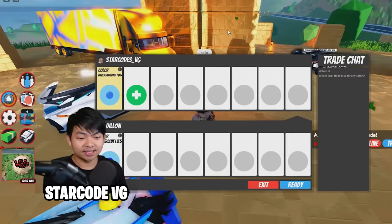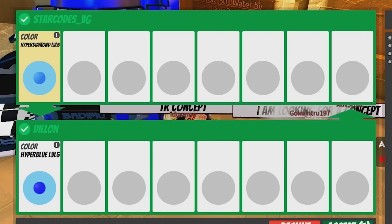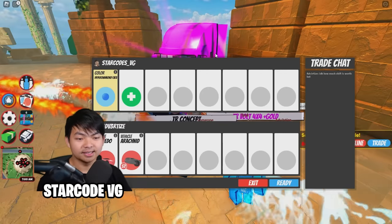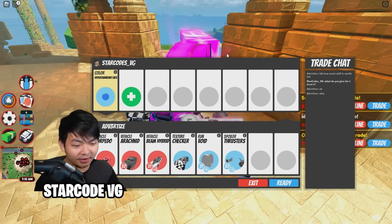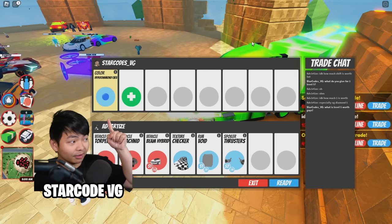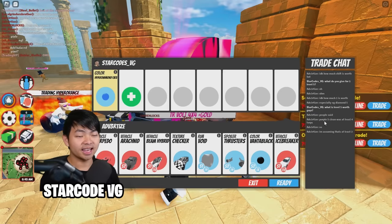Before I show you guys what people actually trade for the Hyper Ship, I'm gonna go see what people trade for the level five. This guy is gonna give me a level five for my original level five — decline, bye bye. Next trade: oh my god, one level five diamond is already worth this much — that's a lot of items. It's funny how one level five is literally balanced against every single item. This guy says a purple level five is worth at least four torpedos.